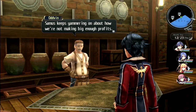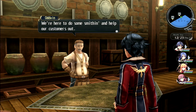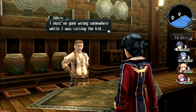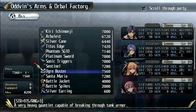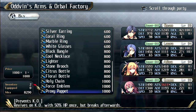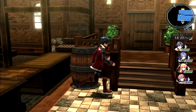Odvin the blacksmith says: 'Samus keeps yammering on about how we're not making big enough profits. We're here to do some smithing and help our customers out - that's all there is to it. I must have gone wrong somewhere while raising the kid, which means it's my job to set him straight now.' The player notes it's great to have ambition but you can't do that if your store goes under.